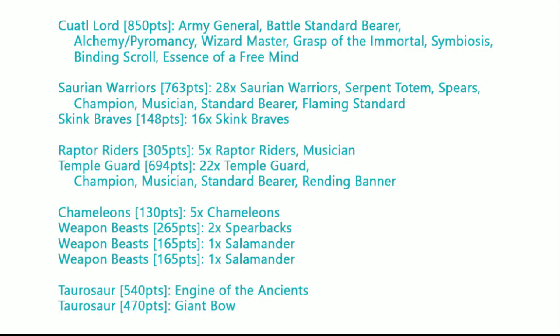My Quadalord General BSB is running Alchemy and Pyromancy, since I've got the Essence of the Free Mind. He's a Wizard Master with the Grasp of the Immortal, so he gets plus one to cast as well as plus one to channel. Then Symbiosis, so we can make better use of our Engine of the Gods down below. And then an extra Binding Scroll, just in case we need to cancel out a Magic Phase.